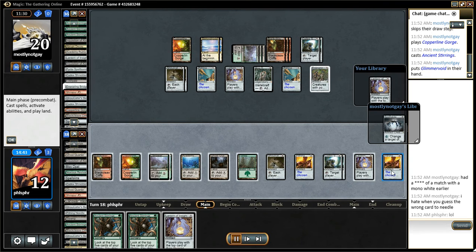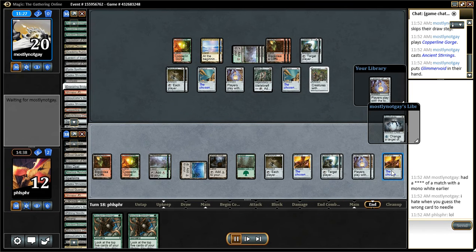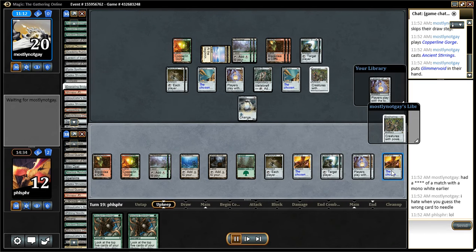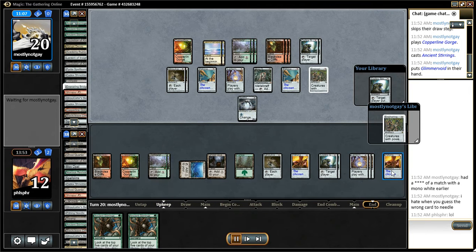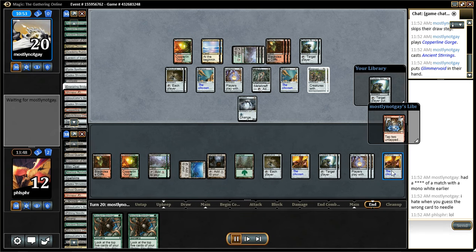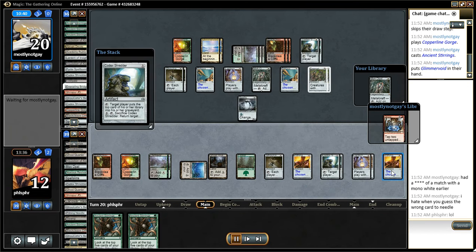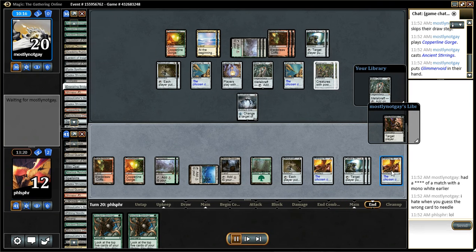So both of us are just topdeck ing at this point, and my only hope is to get a Surgical Extraction and extract cards out of my opponent's library. There's an Ether Grid on top — I can't mill it, so I have to try to shuffle it away. I try to shuffle it and it comes back up on top, try again and it comes back up, and shuffle a third time — finally something else.